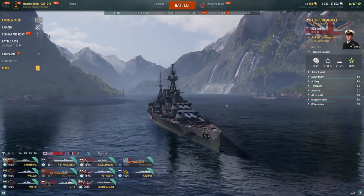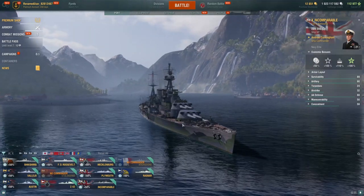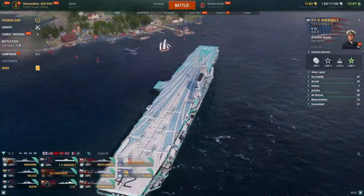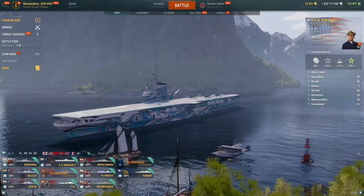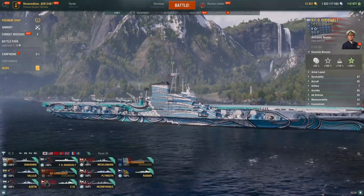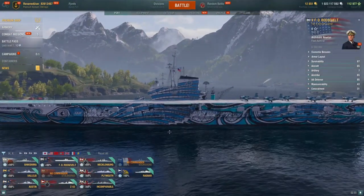For our honorable mentions, we cover the ships we wouldn't as highly recommend — the FDR, Shikishima, Plymouth, and Vallejo. Starting with the carrier: the FDR is not highly recommended just because there are already two good coal carriers you can buy, most notably the Malta and the Immelmann. FDR is very expensive as a steel carrier, so we recommend the coal ships first if you want the CV experience.